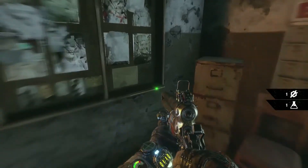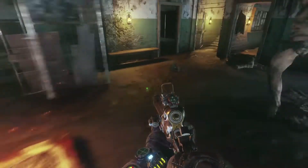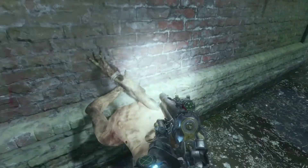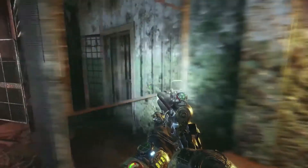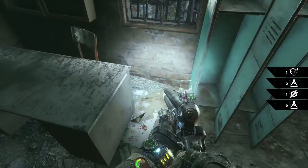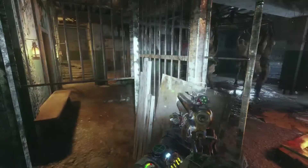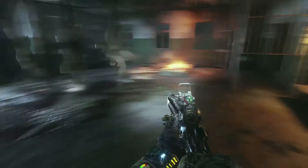That is the last of the bandits in here, so now we're gonna loot through everything and pick up the drum magazine for the Saiga rifle. That magazine allows you to load in more rounds. We're also going to pick up the heavy stock, which is great for stability if you're using the burst system so your bullets come out quite close together — you won't have a lot of spread.